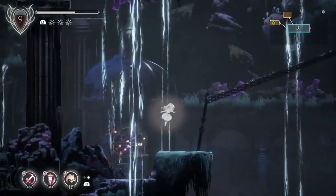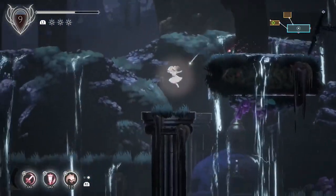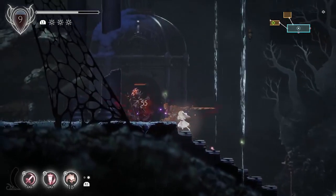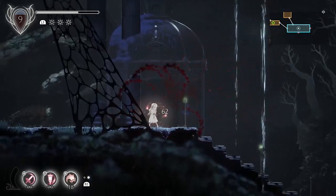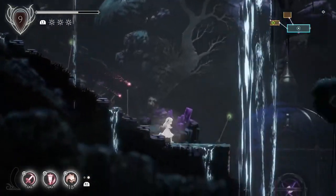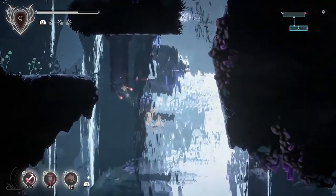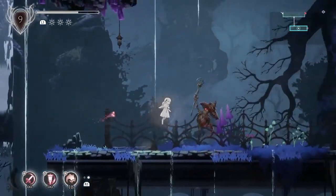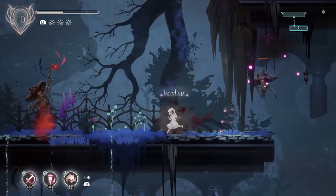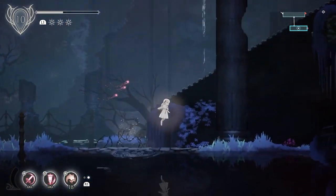We're going to hop over here so that — I believe this allows me to open this door, yes! Now if we die we can always travel back through that way. This is one spot I was always confused by — just jump down here. This game is not a bottomless pit game; if there's a bottomless pit, it's probably a path you can use. That's water — when we're in the water we start traveling upward, so we can use that to get back out.